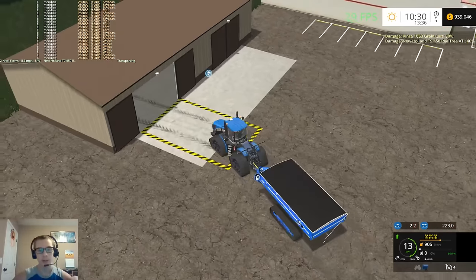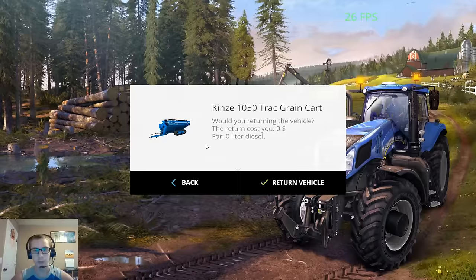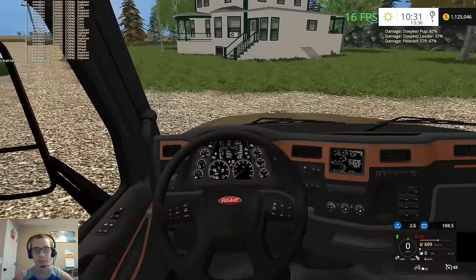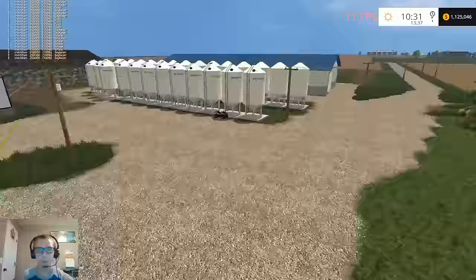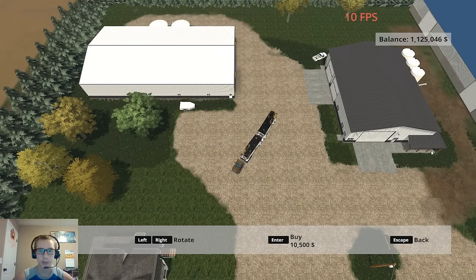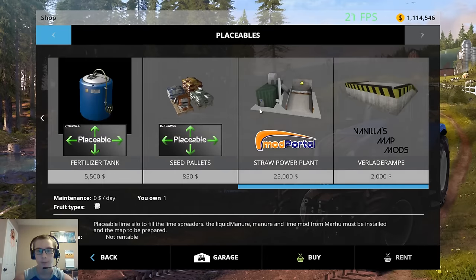I'm pretty sure the grain cart is the only thing we have left that we're renting, unless we're renting the Dopeker trailers - I don't remember if I rented or bought those. Selling these should put us over the million mark - and it did, because it got rid of them both at the same time. Our framerate is back. We are over the million mark. I put the placeable lime silo in here, so let's get that purchased and we'll put it right there in that row. Perfect.